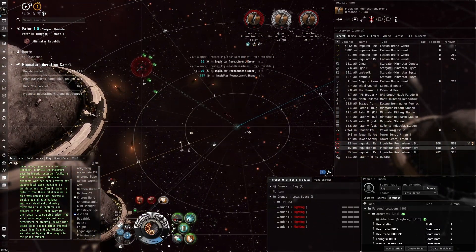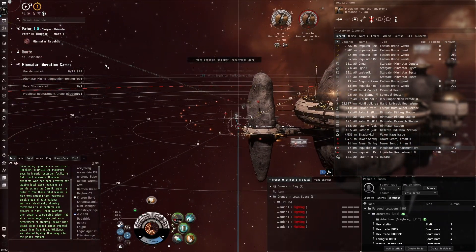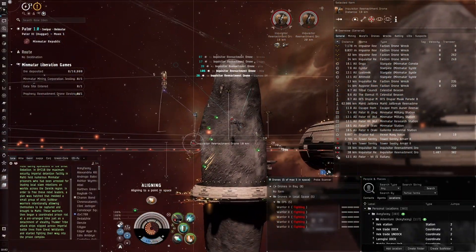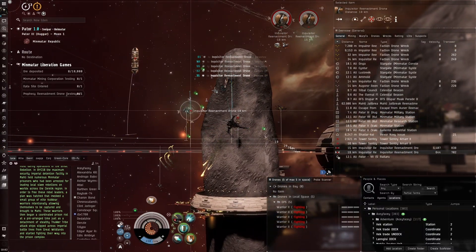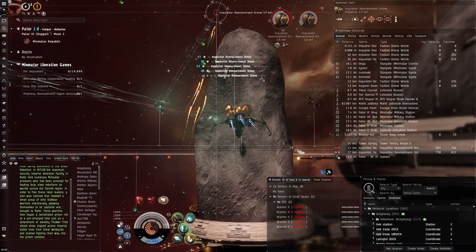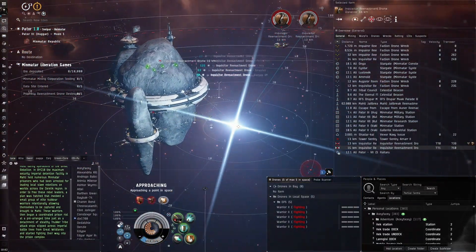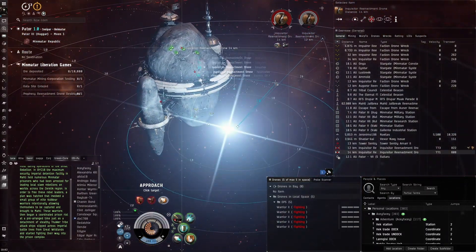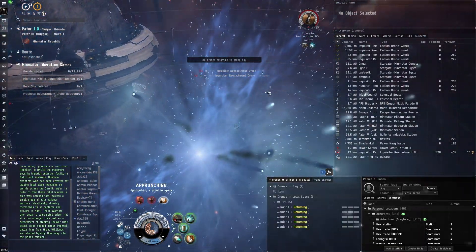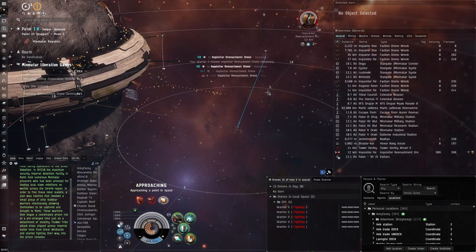If I was a new player or alpha clone, I would just farm the hell out of these sites — they're so good for what you use to run them. The ISK is just excellent. If you are a new player or alpha clone who can use cruisers, just build a ship tanked really well for EM and go earn some ISK. I wouldn't be surprised if some alpha clones earn enough ISK during this event to PLEX their account — guaranteed 20 million per site, maybe 10 minutes per site, plus bonus boosters on top.